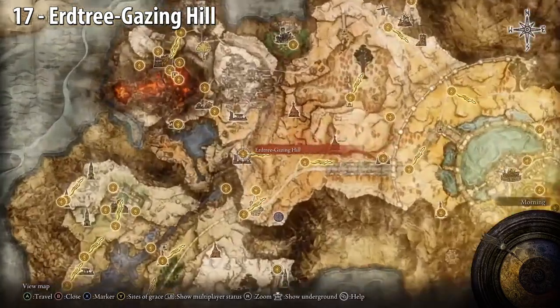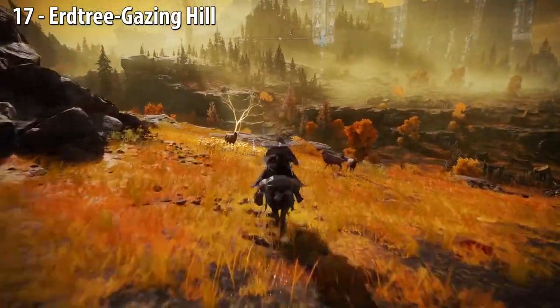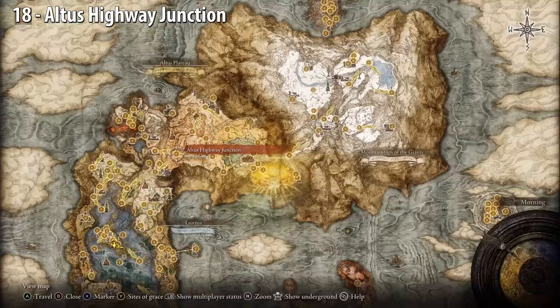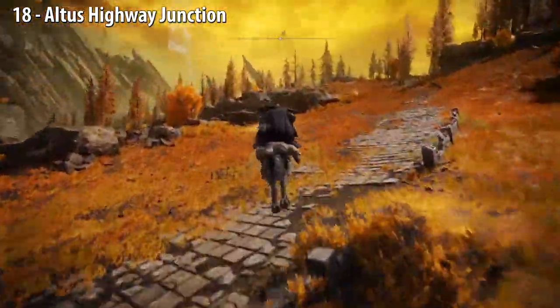Earth Tree, Gazing Hill. The Golden Seed tree is close by. Atlas Highway Junction — head north and you'll see the Golden Seed next to some rocks near a stone path.